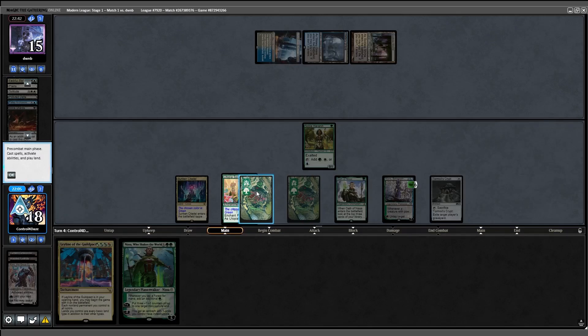So that's the blueprint, and we were able to reproduce it to a T in Game 2 to nab the game and the match. We're firing on all cylinders and off to a 2-0 start. And surprisingly, we haven't gotten paired into any other Leyline decks as of yet — but that is about to change.